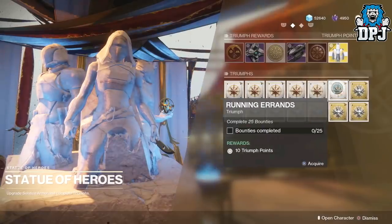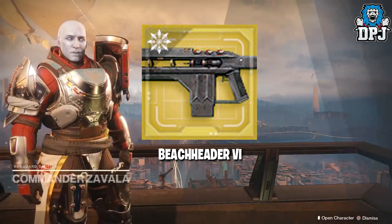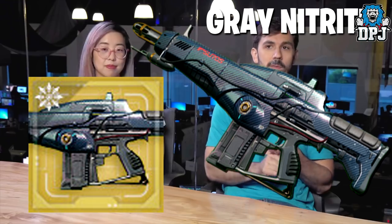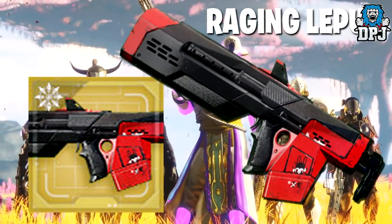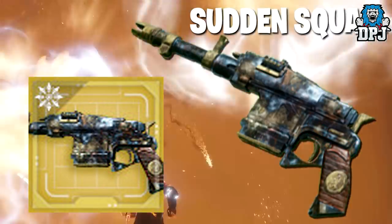Four new exotic weapon ornaments have been found: the Breach Header 6 for the Merciless, the Grey Nitrate for the Suros Regime, the Raging Lepus for the Jade Rabbit, and the Sudden Squall for the Sturm. Pretty cool!